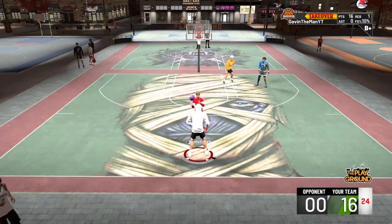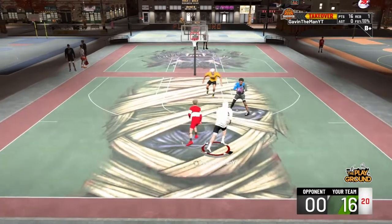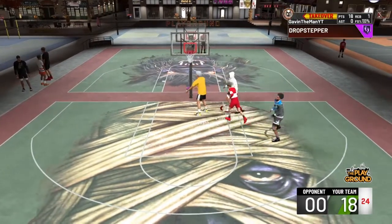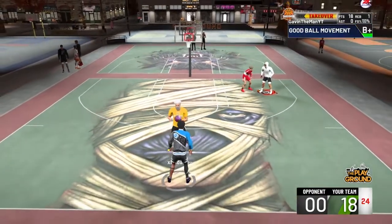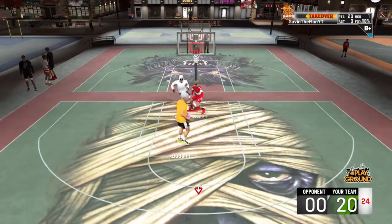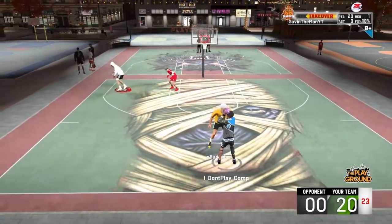My build also has five playmaking badges, so this build all around is a true all-around center. He literally out-rebounds glass locks. As you can see, I have 16 points on the glass lock. You might say the guard is guarding and they're switching every time and I'm just drop-stepping. This glass lock was a 90-something overall — he was high overall and knew what he was doing — but I'm just showing you that my build is more dominant.